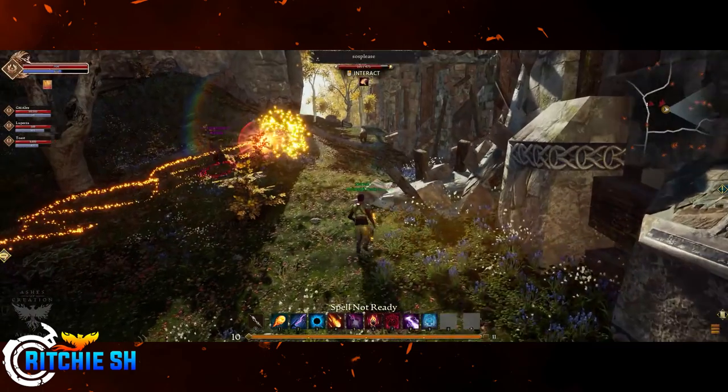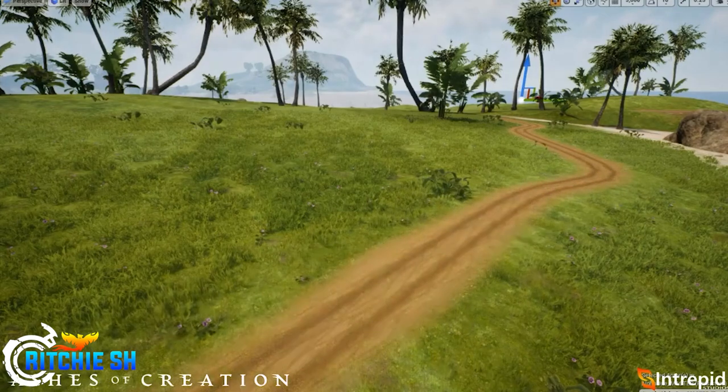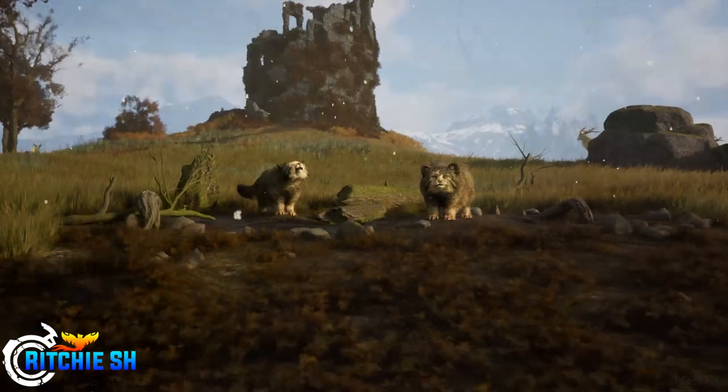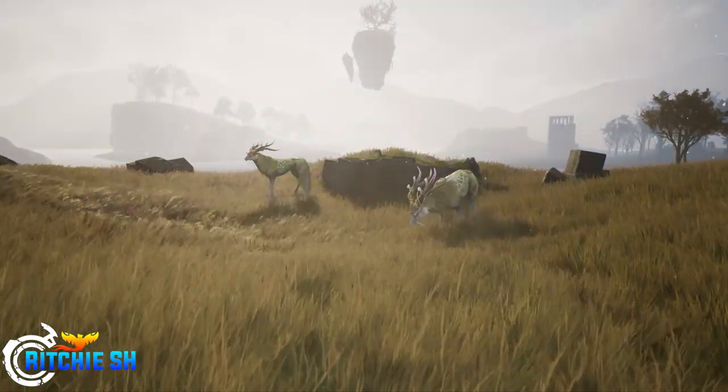Caravans will also be impacted by road systems, as roads are generated and influenced by player actions and as a node levels up. The road becomes better the higher level the node is, allowing the caravan to traverse faster. But these can also be impacted by weather events, as a snowstorm could block a road requiring you to seek an alternate route.